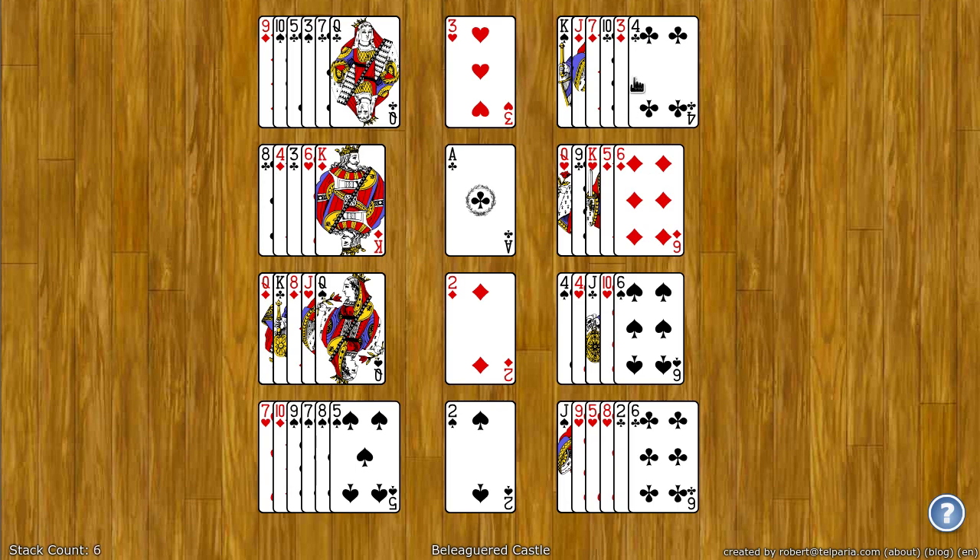On the tableau spots, which are the ones on the right and the left, those build down by rank. Suit doesn't matter. For example, I can take this four and put it on the five. Suit doesn't matter.